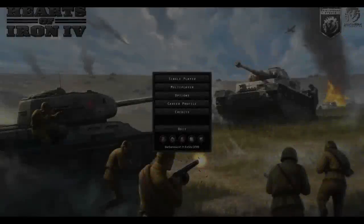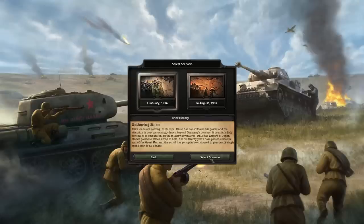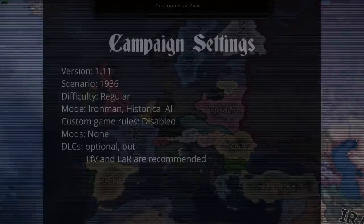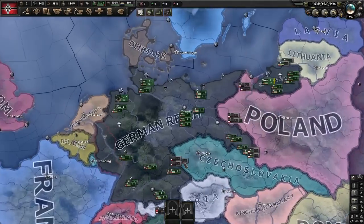We start with a speedrun to capitulate the Allies since it's the first step towards capitulating all majors anyway. I'm playing on the current version of the game, Iron Man mode and historical with all DLCs and no mods. I'm only using DLC features from Together for Victory and La Résistance. Both are optional but especially Together for Victory is pretty useful.